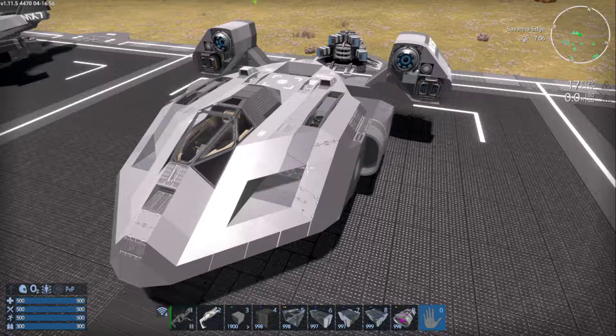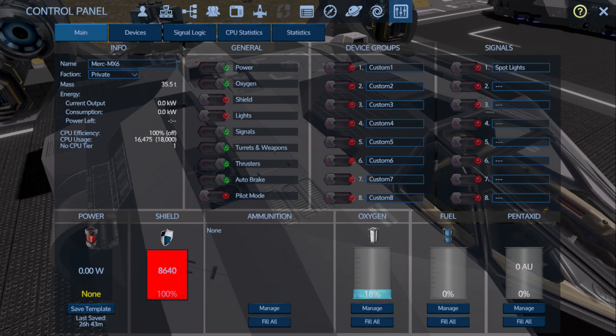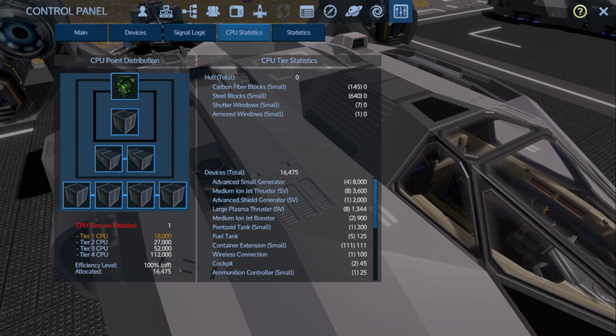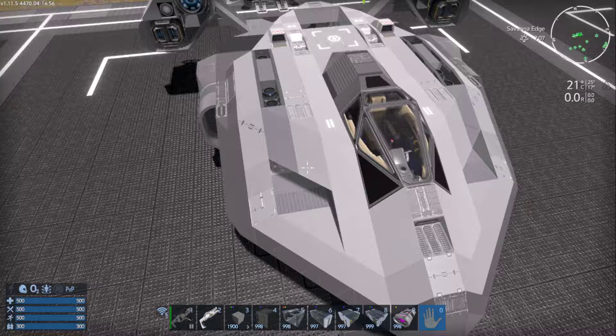I tried to balance the CPU on the MX6. A full loadout — two basic, two improved, and two advanced CPU cores, not using the superiors because they need quantum processors — gives 18,000 CPU. To balance it out I had to gut it of all its guns: launchers in multiple locations stripped out, side turrets stripped, long-range raider removed, some strafing thrusters and forward thrust taken out.